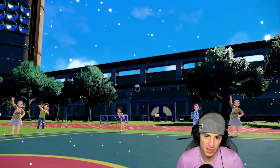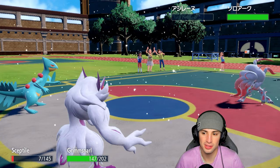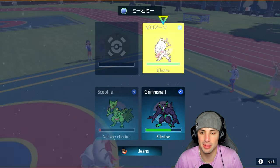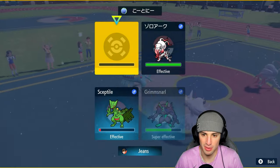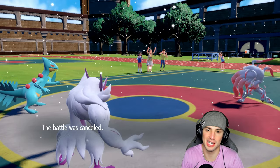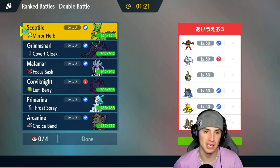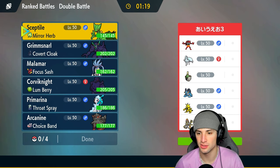One more Pokemon for them — it's gonna be Hisuian Zorua. I'll go into a STAB Leaf Blade and Spirit Break — should be no problem. GGs right? Yep, battle was cancelled. We start things off 1-0! Our first match was perfect: Sceptile dominating, popping that Mirror Herb, doing monstrous damage.